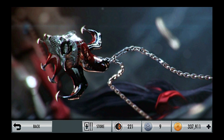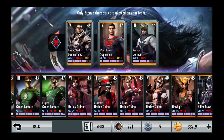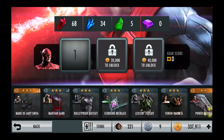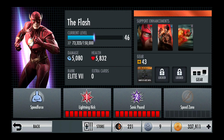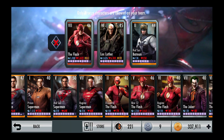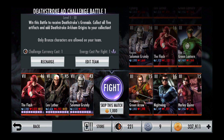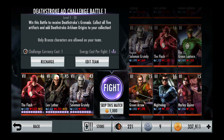On the first challenge you can only use bronze cards, so I'm gonna use the regular Flash, Lex Luthor, and a random bronze card. My Flash is elite 7 level 46. I upgraded Mark of the Tiger so now it's Mark of Lady Shiva — it's better than the power gloves, it's amazing. I'm gonna give Lex the power gloves and use Solomon Grundy as the third card. First fight is a thousand credits to skip, against Insurgency Green Arrow, Nightwing, and Harley Quinn at level 15.